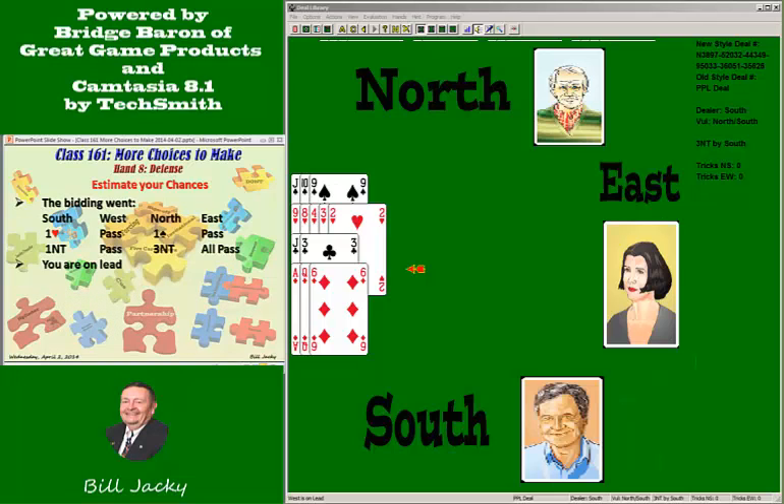Question two: what is South's possible distribution? He bid hearts, rebid no trump, and left three no trump in. He showed five hearts by his opening bid. The rebid of no trump shows a balanced hand, and if he had a four-card minor he would have bid it somewhere along the line. So I'm going to assume he is five-three-three-two — I don't know which is the two-card suit, but it's something like five-three-three-two.